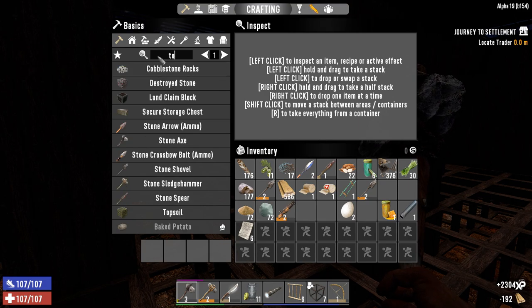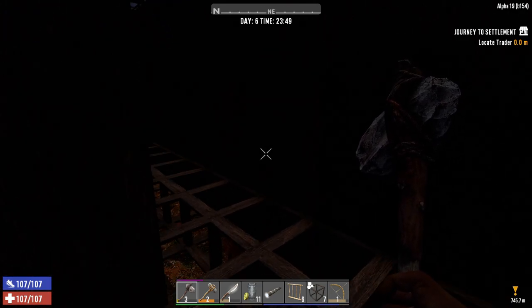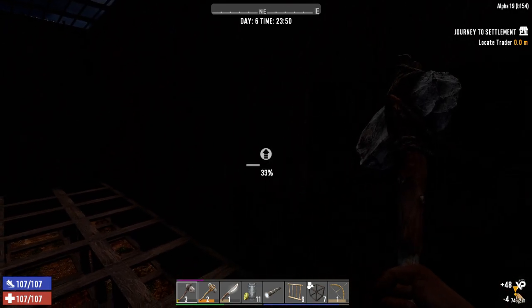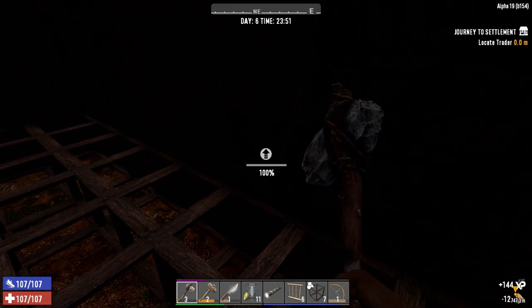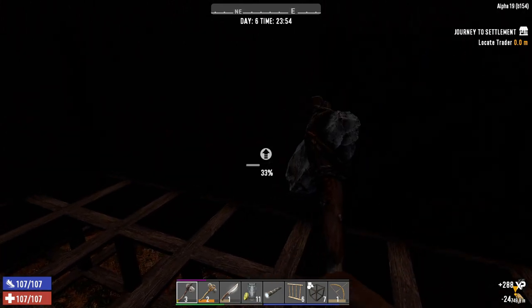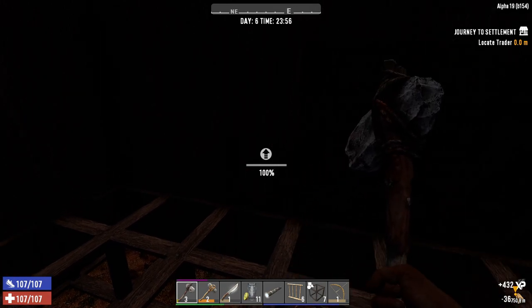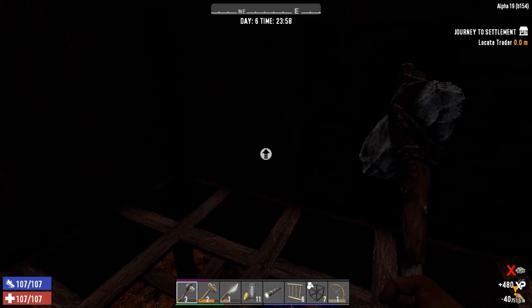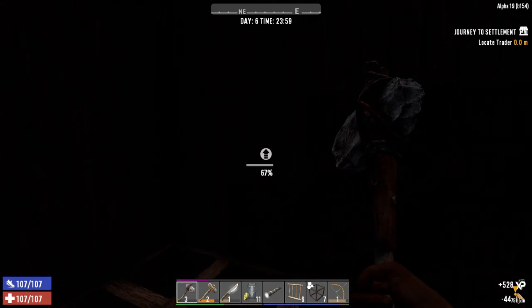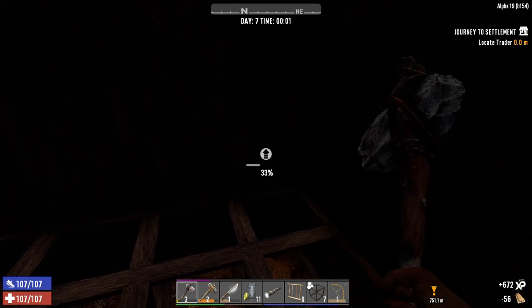There are a couple of things we need to do — we're going to need torches. We can't build them just yet because we need cloth and animal fat, and I haven't seen many animals about. The pigs are an absolute pain to kill at this level, so we may end up running in this low-light condition. What we can do is head back to our other base and grab that one torch we have, place it somewhere higher, and we should have enough light from that.